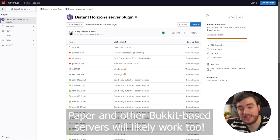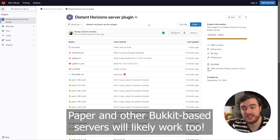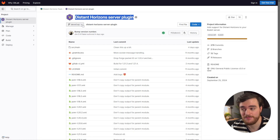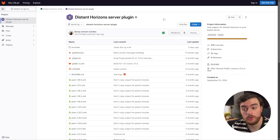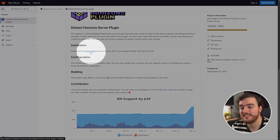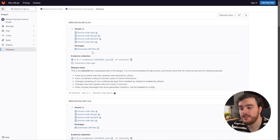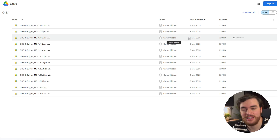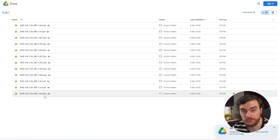If you're instead using a Bukkit or Spigot server, you'll find a link in the description down below to the Distant Horizons server plugin, which is currently only through the official team's GitLab page. All you need to do here is scroll down to Distant Horizons plugin and you'll find the latest release there. Click it, then download the jar files, which takes you to Google Drive where you can then download the latest version matching your server.